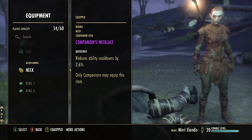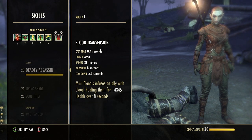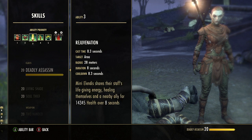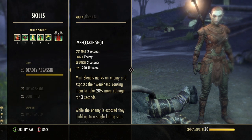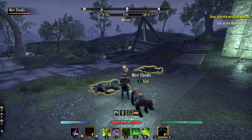For Mirri's healer skills: Blood Transfusion is a heal-over-time from the Soul Thief skill line — very strong. Crimson Font from Undaunted is basically the companion version of Blood Altar, a decent heal plus a burst heal on the synergy which you can cast at any time. Rejuvenation again for another heal-over-time. Mystic Fortress for the emergency damage shield. Reverse Entropy is another fantastic heal-over-time from the Mage's Guild. The ultimate is there for free damage whenever you want to cast it.